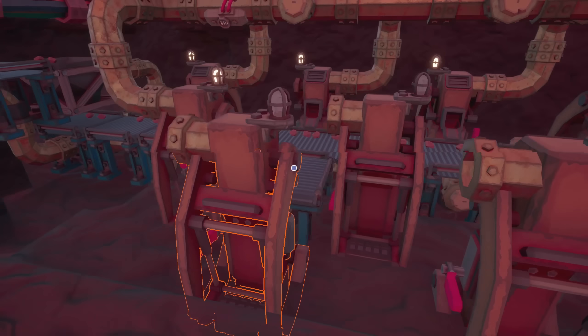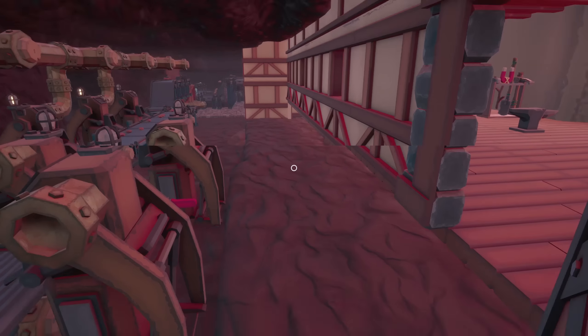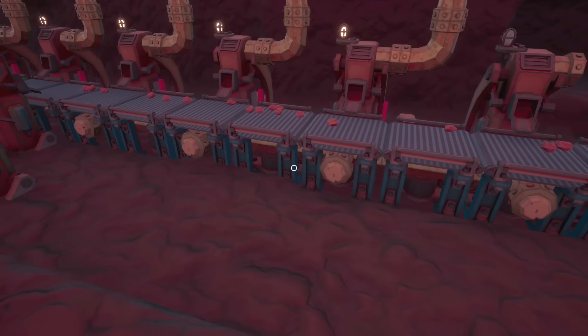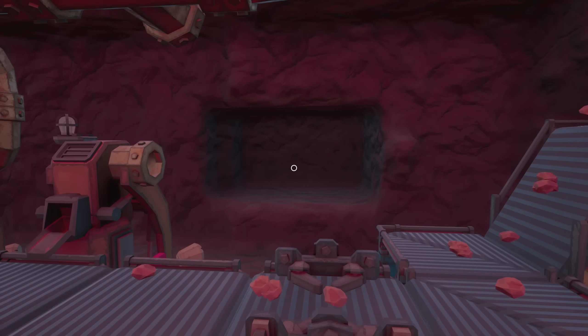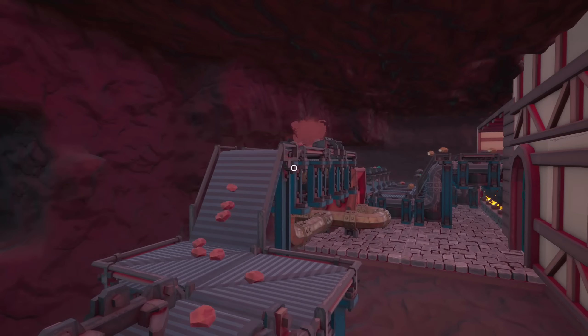Throw a conveyor belt in there - yeah that should work. We should be able to do this on this side. I considered just throwing them right here but with how our building is laid out I think this is the most appropriate option. Once we hit tier three we're going to work back that way, bring a belt up so it basically joins the same conveyor belt. I just need a standard straight conveyor and a straight pipe.